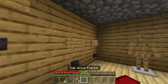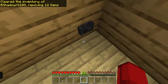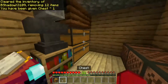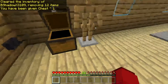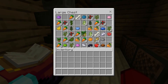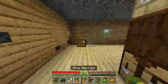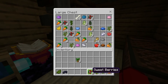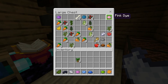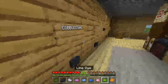The last item on our list is a chest. As you can see I've got one here and one over here. This is how you store stuff. I also forgot to tell you — with dye you can also combine it with glass to make stained glass.